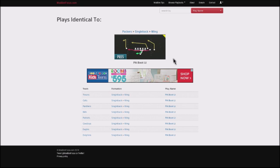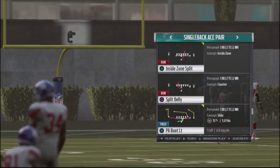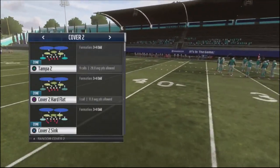You can get an easy touchdown off of this just because the coverage just doesn't play the middle seam. You can get this out of the Packers, Texans, Colts, Panthers, Bills, Patriots, Cowboys, Eagles, and Dolphins. So once again, it's Play Action Boot Left, and we're just going to run this against Cover 2 to show you how Cover 2 is really exposed with this.